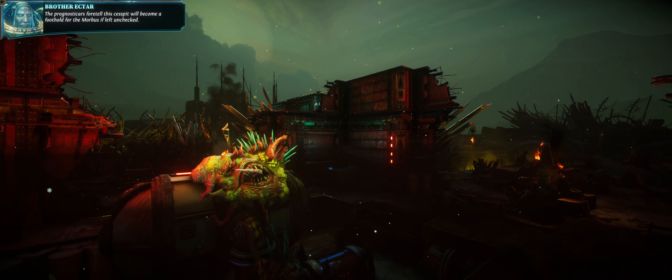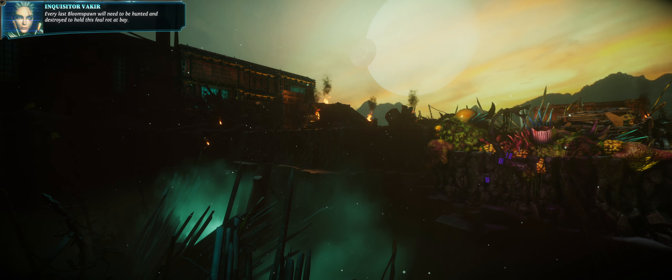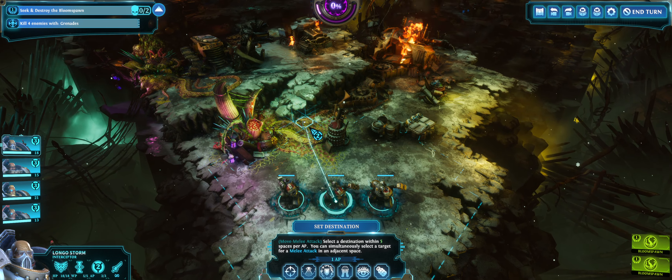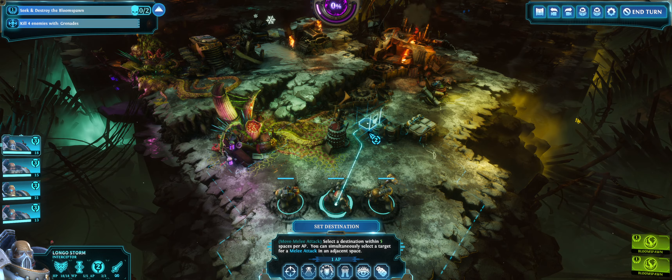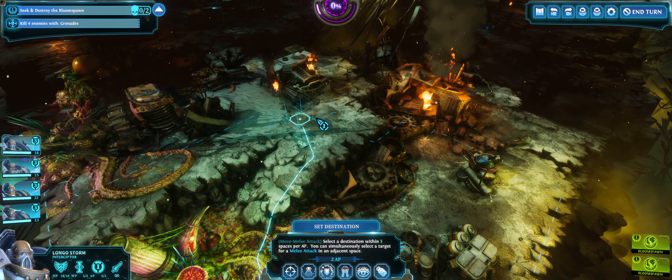The prognosticars foretell this cesspit will become a foothold for the Morbus if left unchecked — every last bloomspawn will need to be hunted and destroyed to hold this foul rock at bay. Seems to be some lag; this game does have some performance issues and you have to periodically restart it. Alright, there we go — new map.